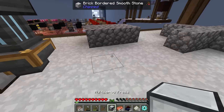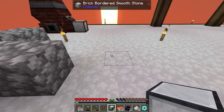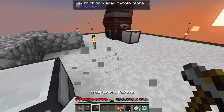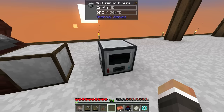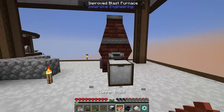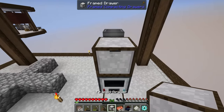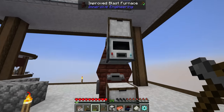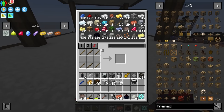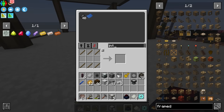Let me think about where to put the multi-server presses. One that produces plates for the sheet metal might go here, and then one that produces steel gears could go over here, with steel ingots pumping directly into it. Actually it might look better if we have the multi-server press here and then pump up to a drawer for steel gears right about here, then connect everything up with link cable.